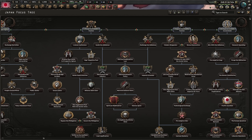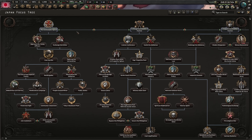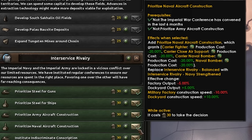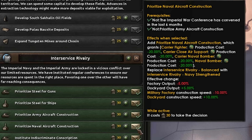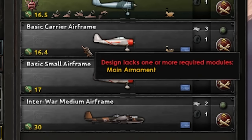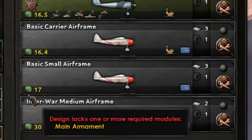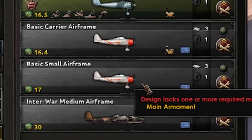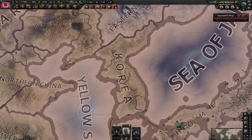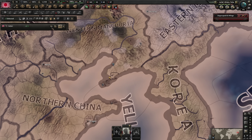For Japan, your actual government is actually decent. Historical path. China's next. Prioritize naval aircraft construction — 20% reduction cost for carrier CAS. And you can see now the cost for a carrier airframe is 16.4, but the cost for a small airframe is 17. So we made it cheaper. Now we can produce them in high numbers with the maximum amount of range and maximum amount of destruction — and that's exactly what we're going to do now.